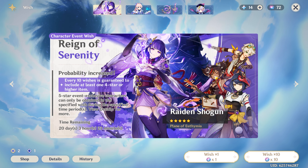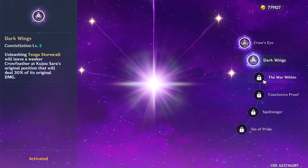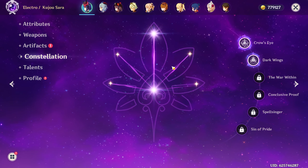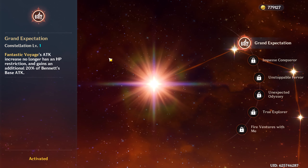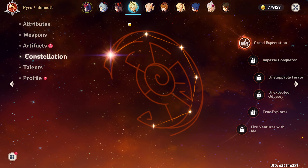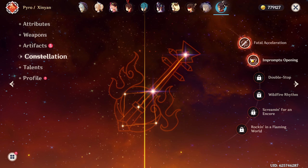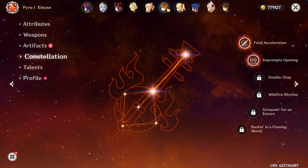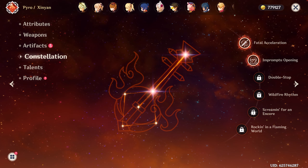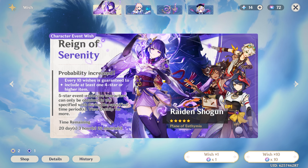I already have Kujo Sara, Chongyun, and Bennett. Kujo Sara I have at C2, which is useful with Raiden so I wouldn't mind more constellations. Bennett I already have C1, arguably one of his most important constellations, so I'm not really in the market for more. Chongyun is probably the one I'd want least — I have her at C2 and don't really use her. Kujo Sara or Bennett would be the preferred four-star pulls.